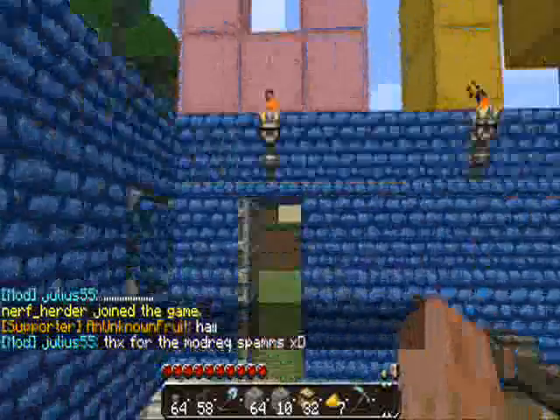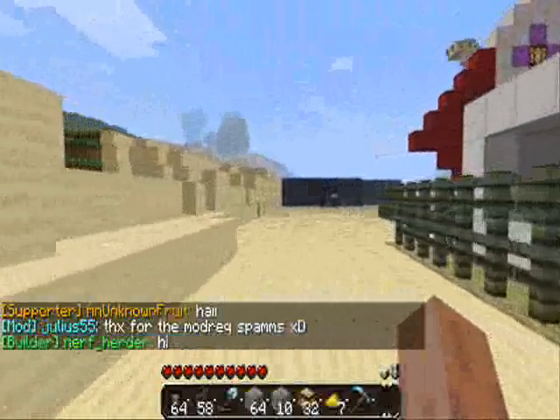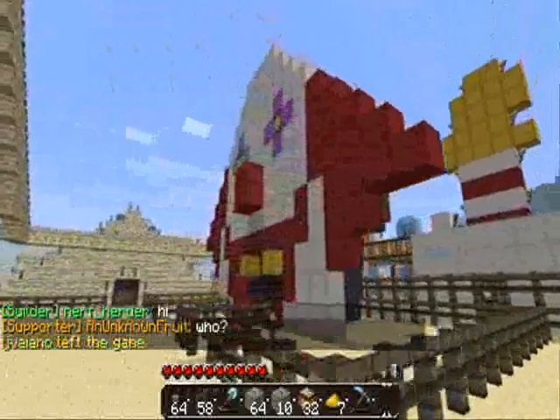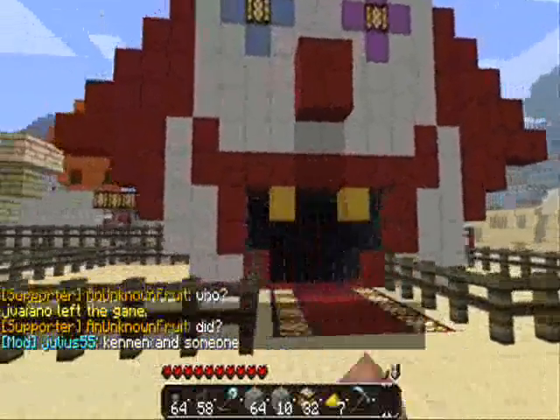Then we go to the fun part. There's gonna be more stuff over here — this is the fun house I'm working on right now. I got the idea from my friend Icy Cupcake with her clown build. It's gonna be a little different inside.